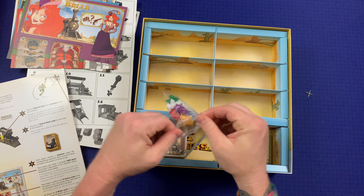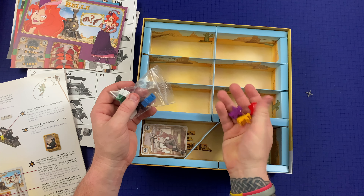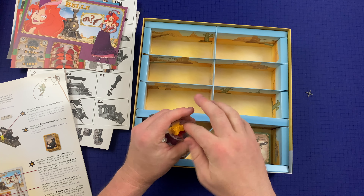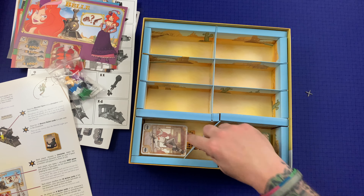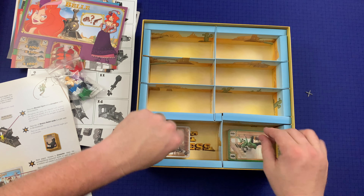Here we've got the meeples. They look like they're all the same meeple, just different colors — but nice wooden meeples. And this piece that popped out is just a divider.